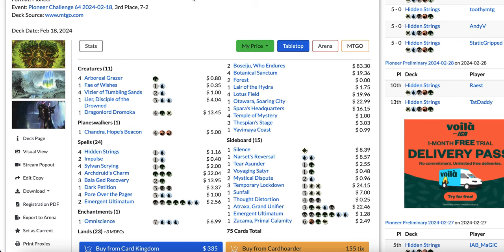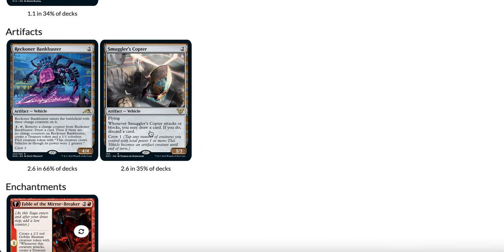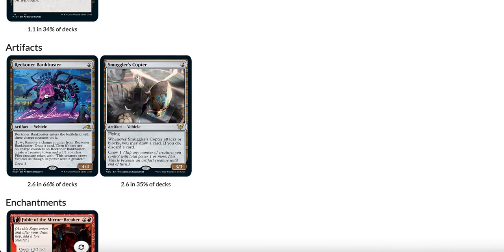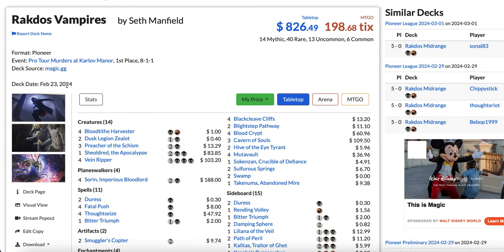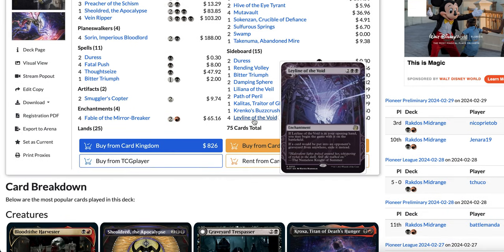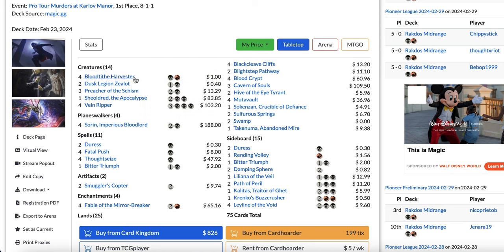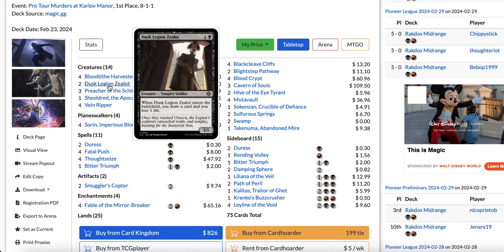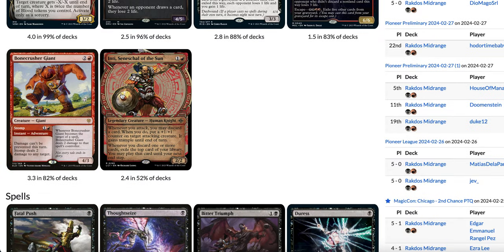Now let's move on to the third most played deck — Rakdos Midrange with 11.6% of the metagame. This deck incorporates Smuggler's Copter, though it's only in 35% of lists. They're playing a lot more Reckoner Bankbuster now, because it allows them to grind against decks like Blue-White Control and Phoenix. It plays the classic 4 Bloodtithe Harvester, 2 copies of Dusk Legion Zealot — that's pretty good with Smuggler's Copter — and also Preacher of the Schism.